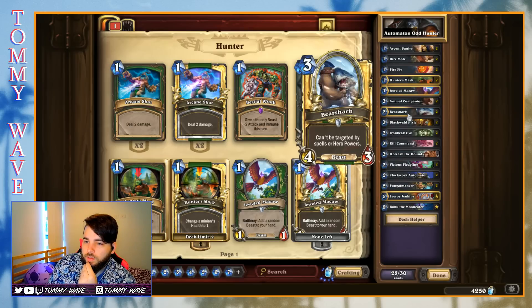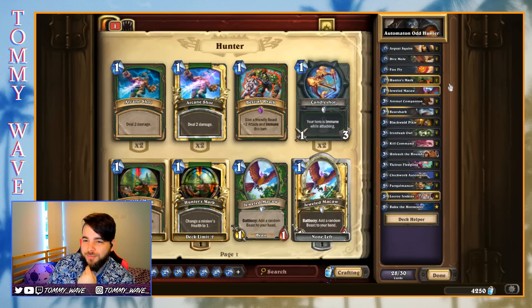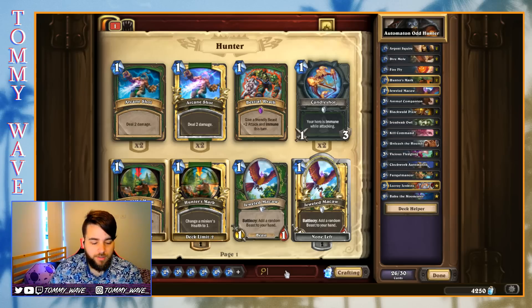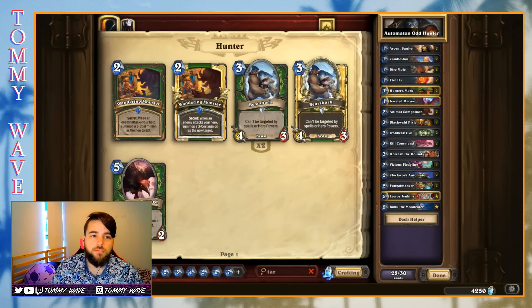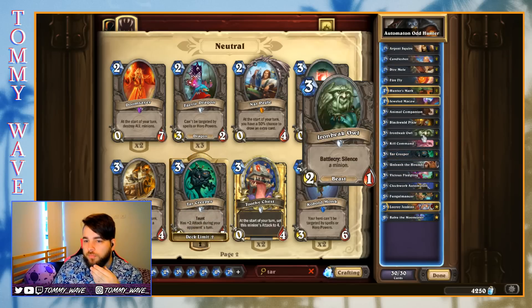Kill Command's fine. Bear Shark was actually doing quite a lot of work, but I feel like it's one of the weaker three-drops that we have. Baku seems bad — cut Baku. Why are we playing this nine-drop in this Odd deck? So maybe we cut Bear Shark too, and then get a Candle Shot in here. Maybe get a Tar Creeper in here. Something like that — that's at least where I think I'd start.